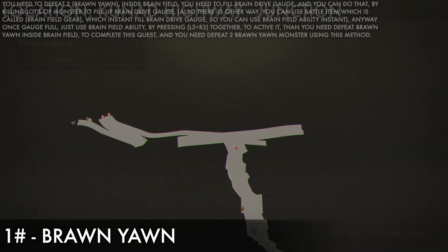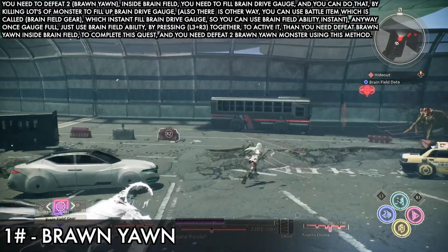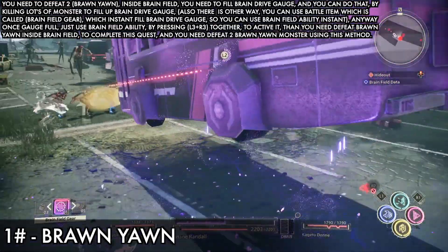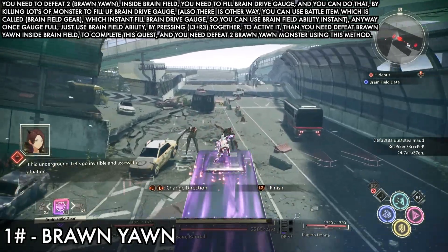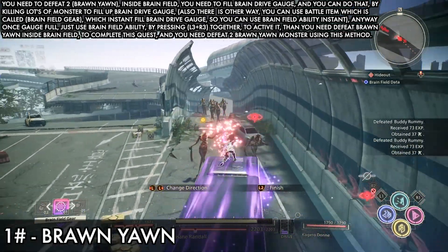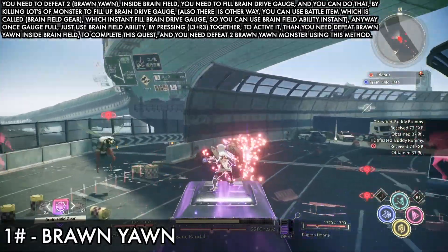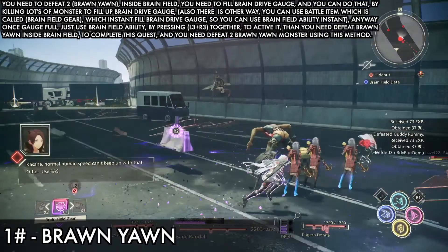Once you come here you'll see there are lots of buses. You can use the Cyclone ability, jump on top of the buses, and use the buses to ride. Keep riding and you will kill lots of monsters — this will fill up the Brain Drive gauge. Below you can see the Brain Drive gauge that you need to fill up so you can use the Brain Field. Just defeat lots of monsters using this method.